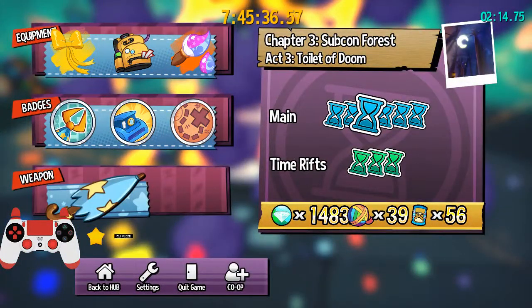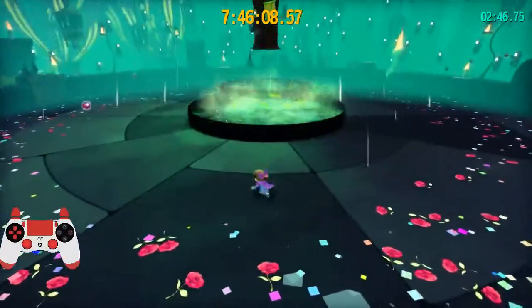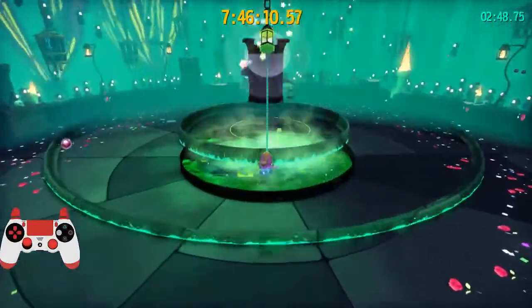And at this point, if you did the setup at the start correctly and you're in this position, then you just want to wait for the toilet to do his next attack. He's going to jump and slam on the ground twice. You can either jump over the ground slams or you can just hold your dive button and crouch on the ground. Both work, but after which we're going to be timing a hit using the hookshot to hit him directly in the center right when he lands.